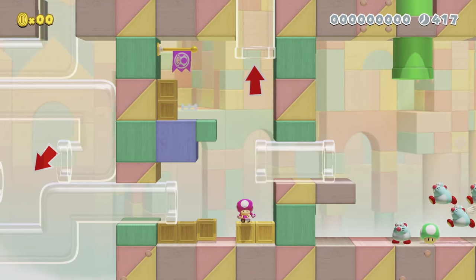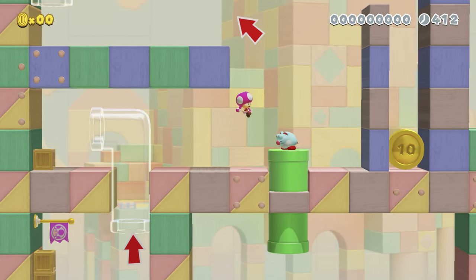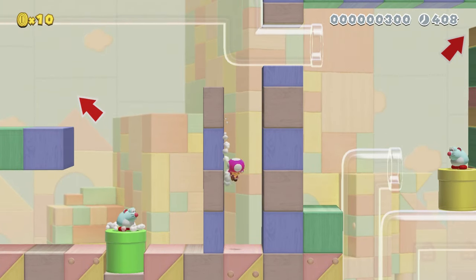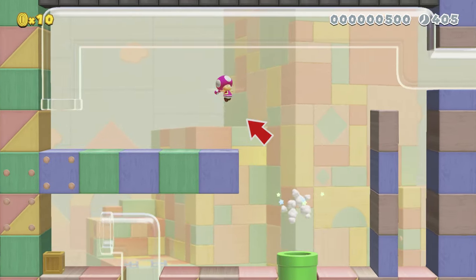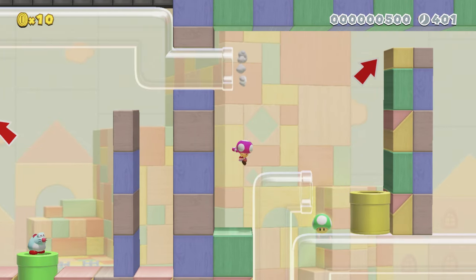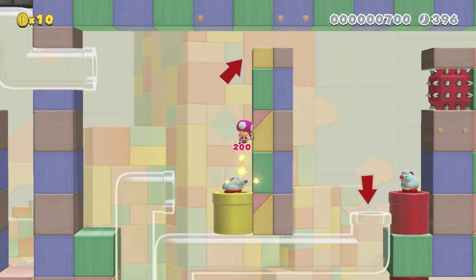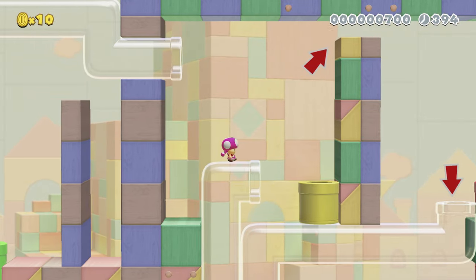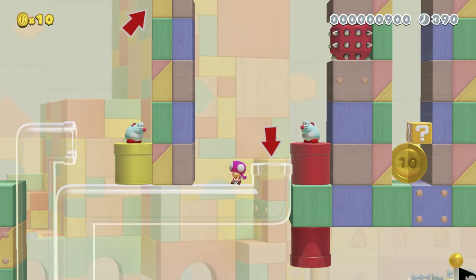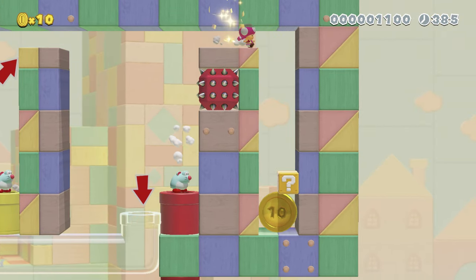Let's try going up this time — that way's obviously easier. I can see another big coin over there, so I can grab that one. It's got a little sound effect there. Woo! And that leads back to here. That's how you get to that coin. So that's two of five.